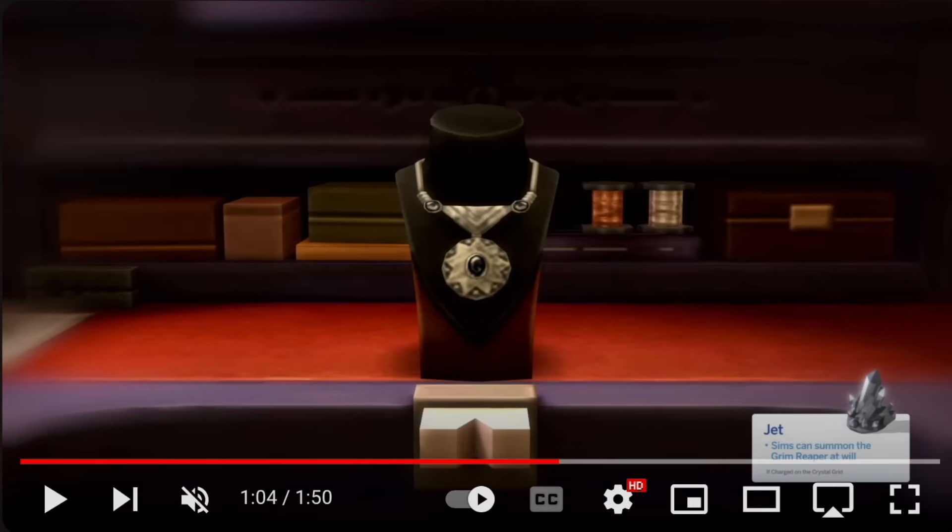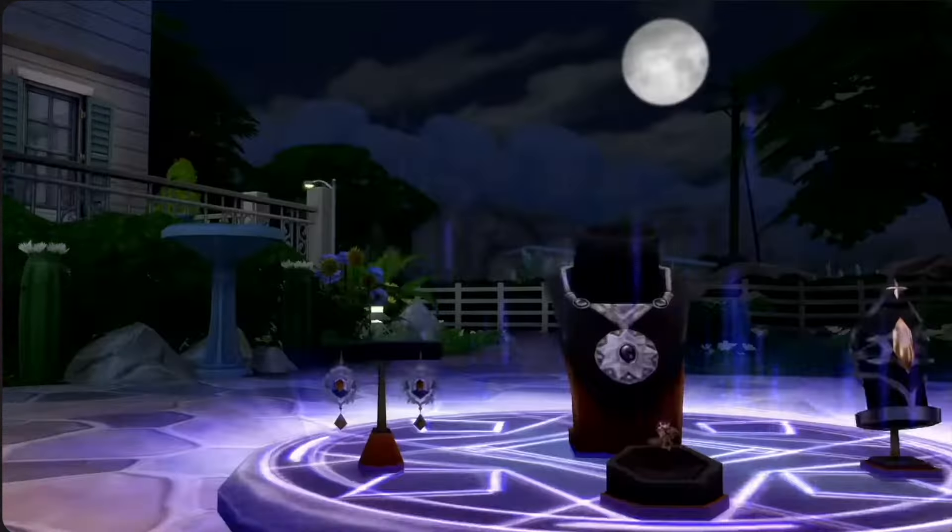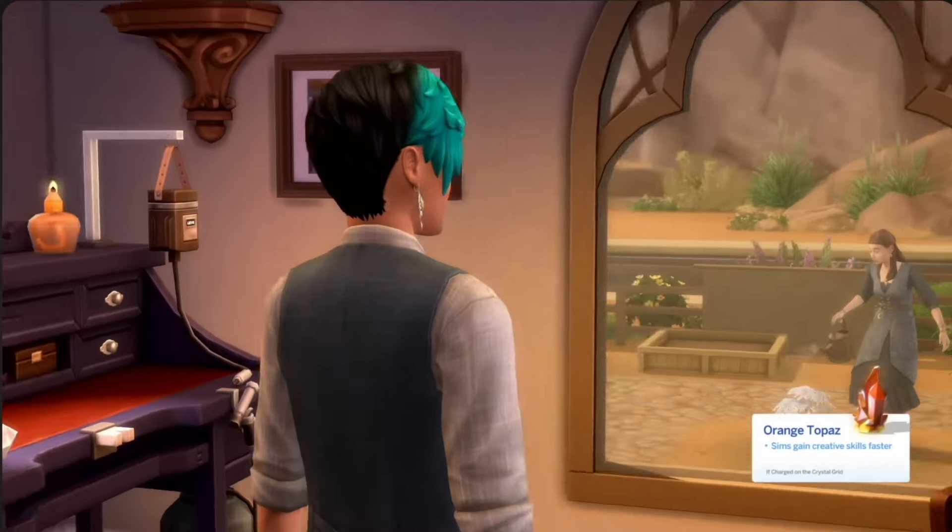The first crystal I want to mention is Jet. They're taking different crystals and gemstone types and associating meaning to them — I actually used to be a freelance writer covering gemstone meanings. For Jet, it looks like you're going to be able to summon the Grim Reaper at will, so maybe that's where those Grim Reaper hints are finally kicking in. As you can see, it does take some effort to actually summon the Grim Reaper.